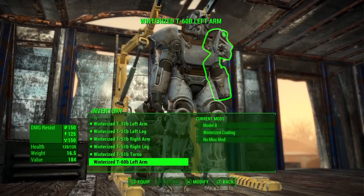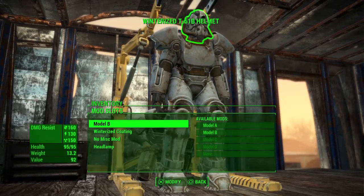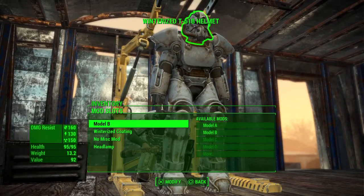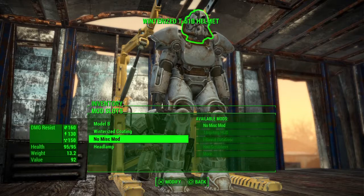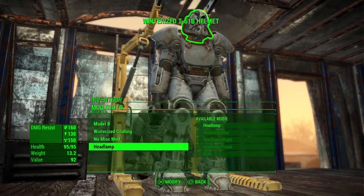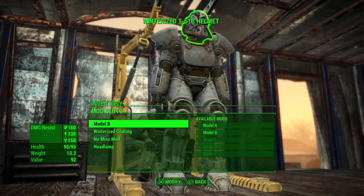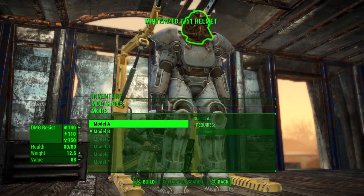Some of this has winterized coating which adds extra protection, but basically the higher the T-number correlates to better damage resistance. When it comes to the letter after the number — for example the 'B' on this helmet — that refers to the model. When you click on the helmet you get three or four options depending on the body part, plus an extra option for the helmet to change the headlamp color.